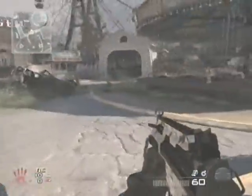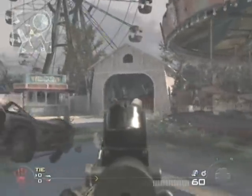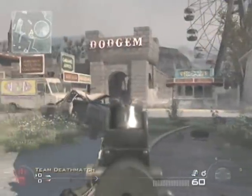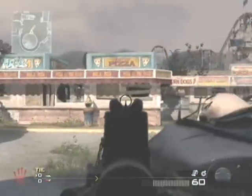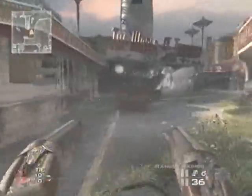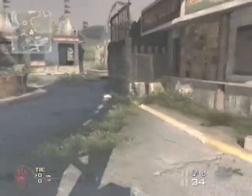On to the next part of the map. This is a more close-range area — we've got a merry-go-round in here. Off to the left we have the food court, which is kind of like Trailer Park: it's just straightforward and there are a lot of corners. You can see there's that corner there, and that leads you directly to the funhouse.